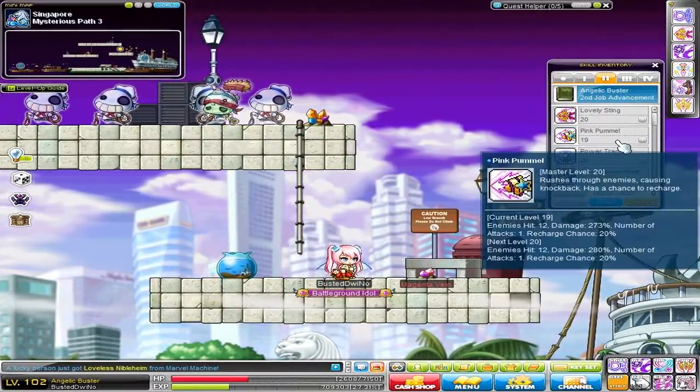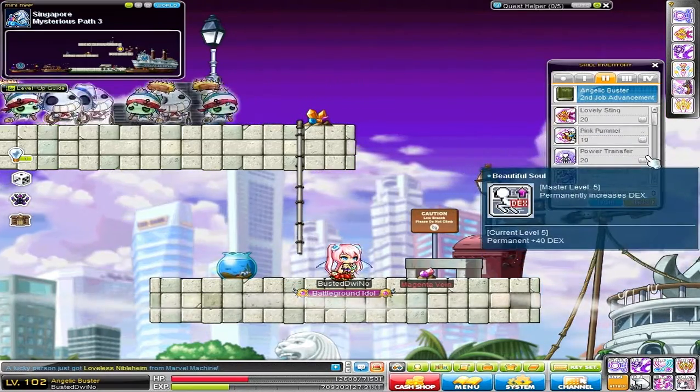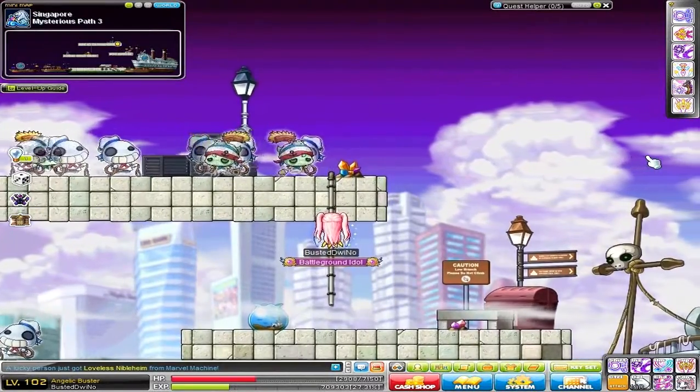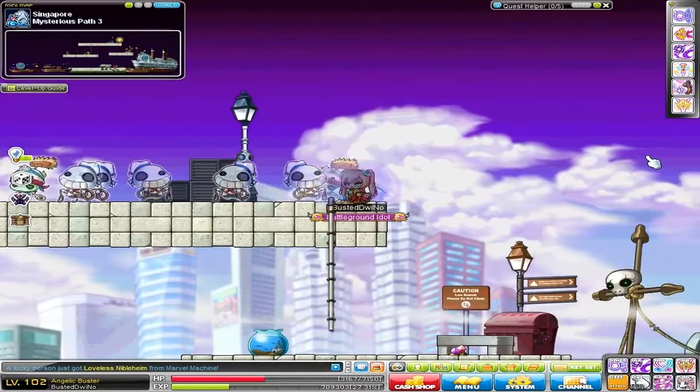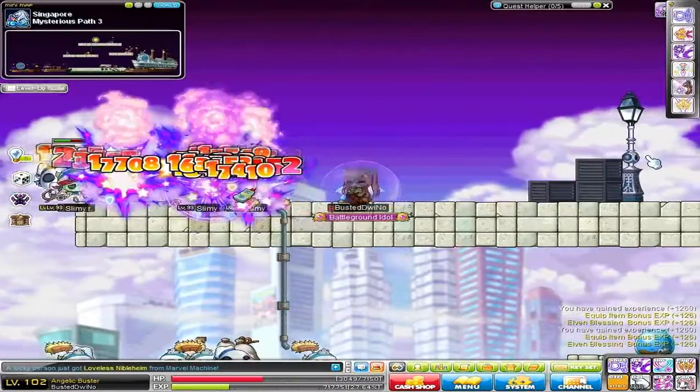Second job however does have a combination using both Pink Pummel and Lovely Sting, which are both in second job. All you have to do for this combination — it works with more monsters because the more monsters there are, the more damage it does. So first, all you have to do is Pink Pummel to one side of the map, then spam your Lovely Sting and blow it up.